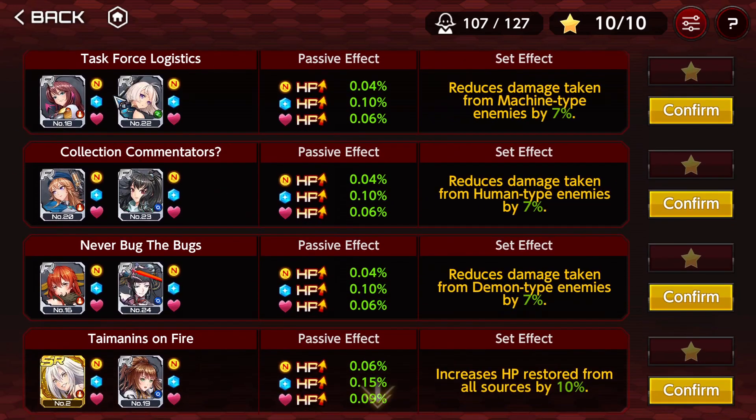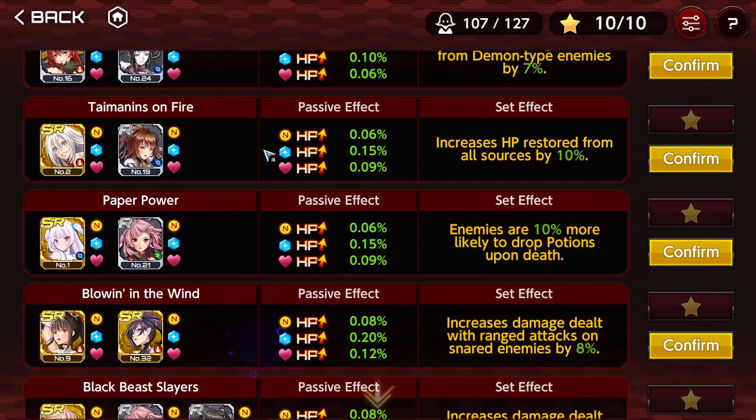Now the other ones I don't put in my favorites — I'm not going to analyze each one individually, but I'll mention the trends we can see in most formations. For example, all of these three say reduce damage taken from a trait enemy by 7% — machine, human, and demon. These are super easy for beginners, so maybe you'll use them. The problem is you have to change them constantly between stages.